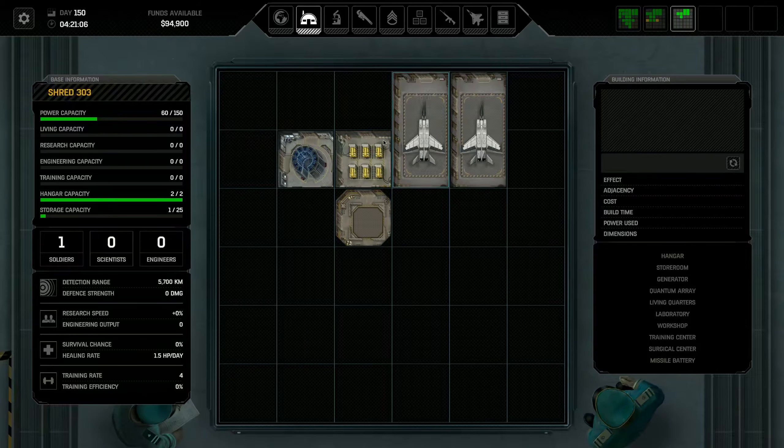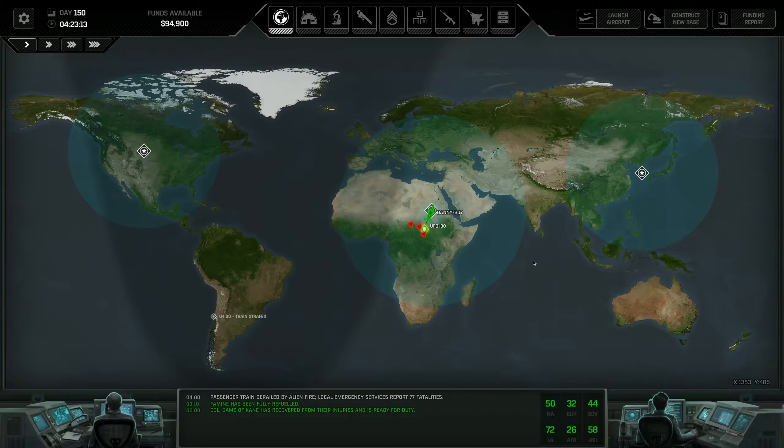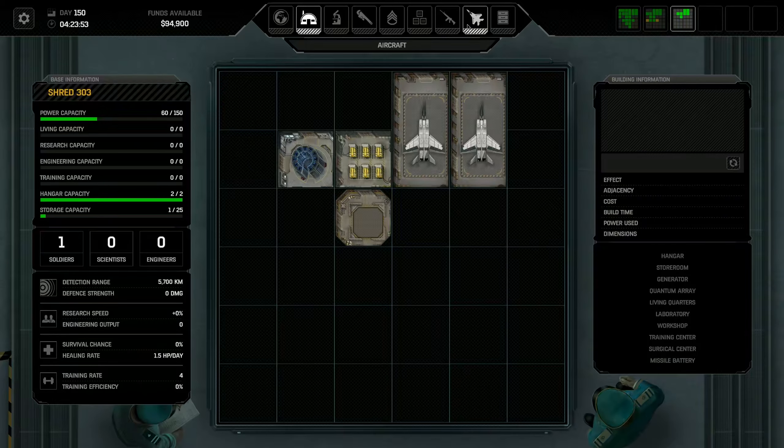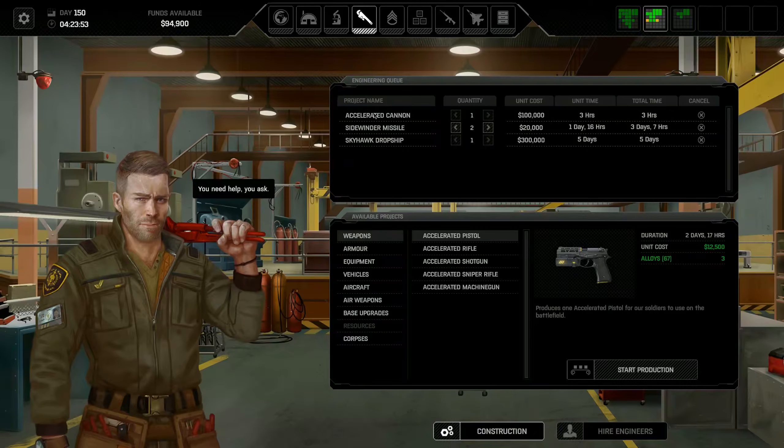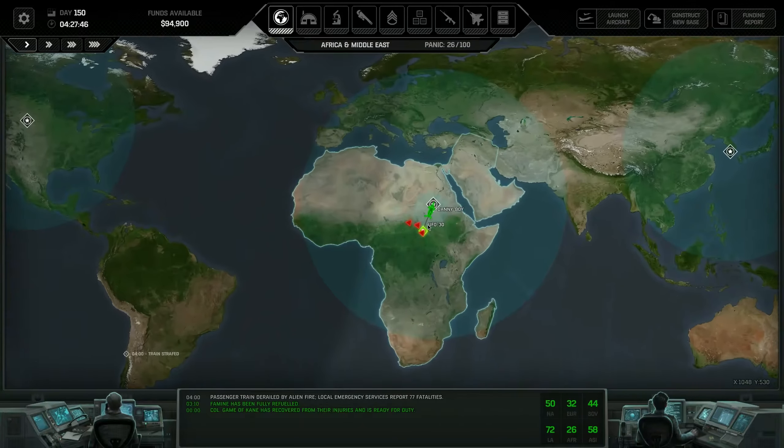We also need to make sure that Shred 303 gets fleshed out a little bit more - at the moment it's just a base with two planes in it. We are still waiting on an accelerated cannon and a sidewinder missile, so I think Bastion is working on them. The cannon should be done in three hours and then we need to wait a day for the sidewinder. It looks like the aircraft - yeah they are moving, heading straight for the base.